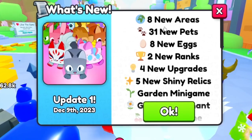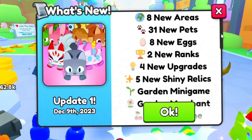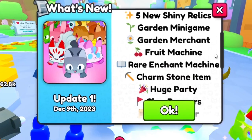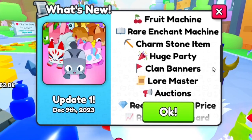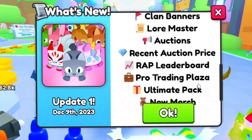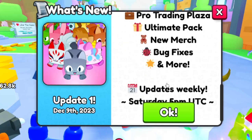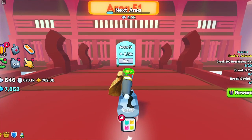The brand new update is here! We have eight new areas, 31 new pets, eight new eggs, two new ranks, four new upgrades, five new shiny relics, a garden, garden merchant, fruit machine, rare enchant machine, harm stone item, huge party clan banners, lore master, auctions, recent auction price wrap, leaderboard, pro trading plaza, ultimate pack, new merch, bug fixes, and more. Updates weekly.